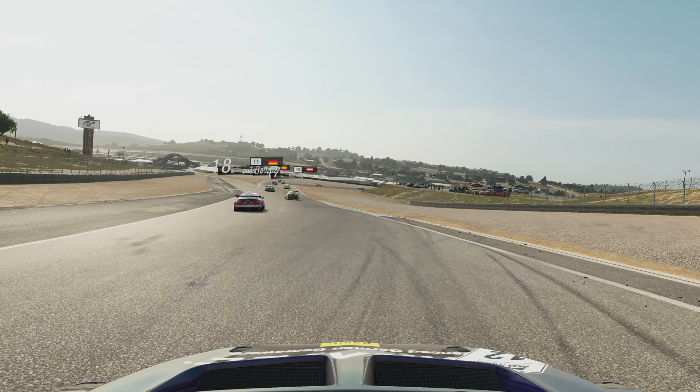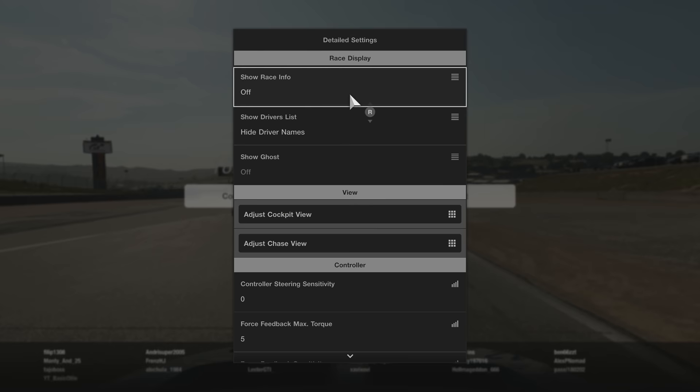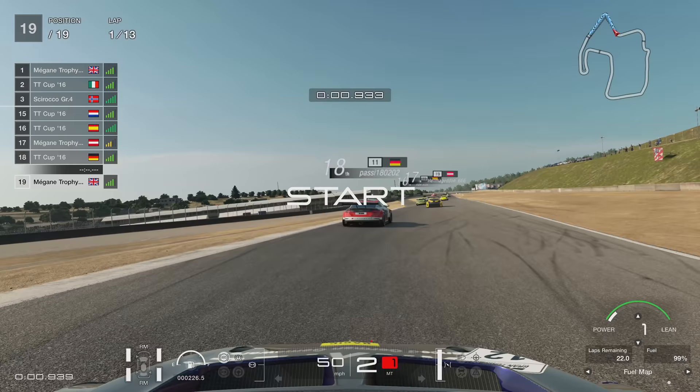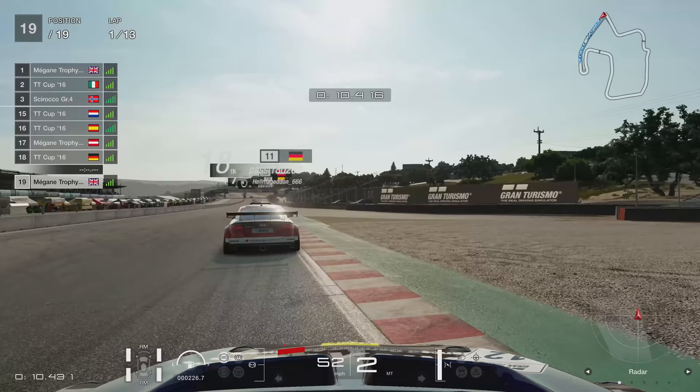As we jump into this race you can see I have no HUD — I completely forgot that on my previous livestream I turned all the display info off. So I had to quickly turn that on, but I've also realised, if you look to the left hand side of your screen, that somehow no one's name appears on the left hand side on the time delta — it's just the cars.